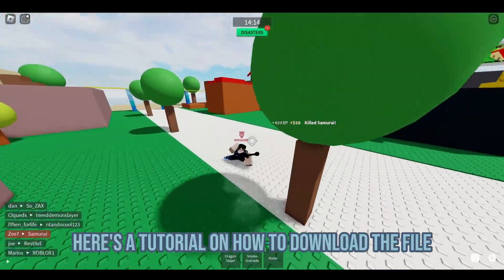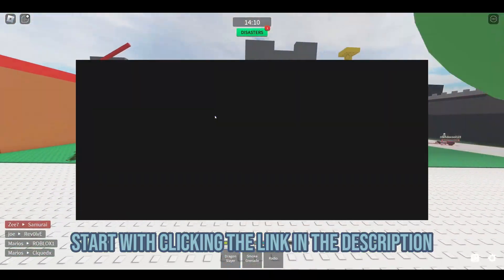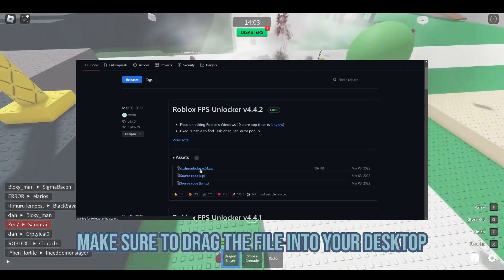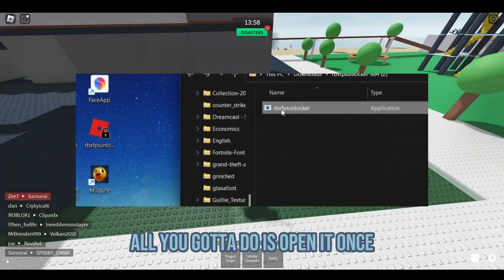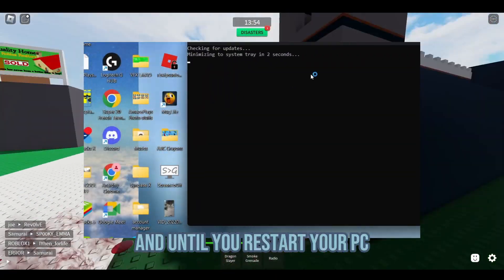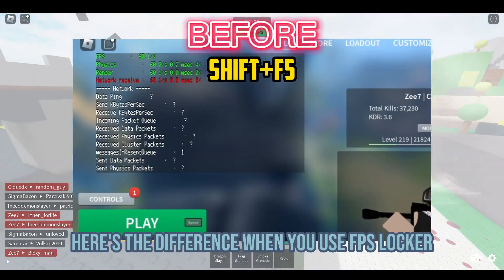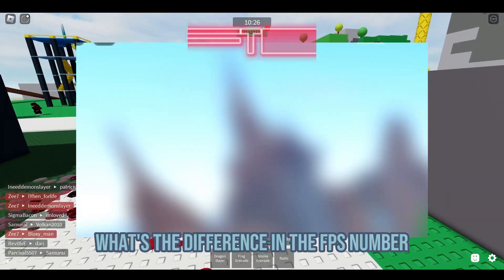Here's the tutorial on how to download the file. Start with clicking the link in the description, then click the first blue link and you're done. Make sure to drag the file into your desktop. That way, all you gotta do once you have installed it is open it once. And until you restart your PC, the FPS Unlocker is applied on all Roblox games. Here's the difference when you use FPS Unlocker and when you don't — watch the difference in the FPS number.